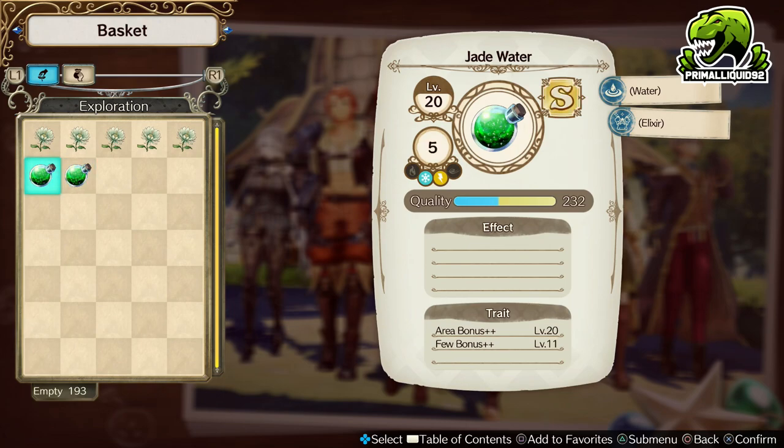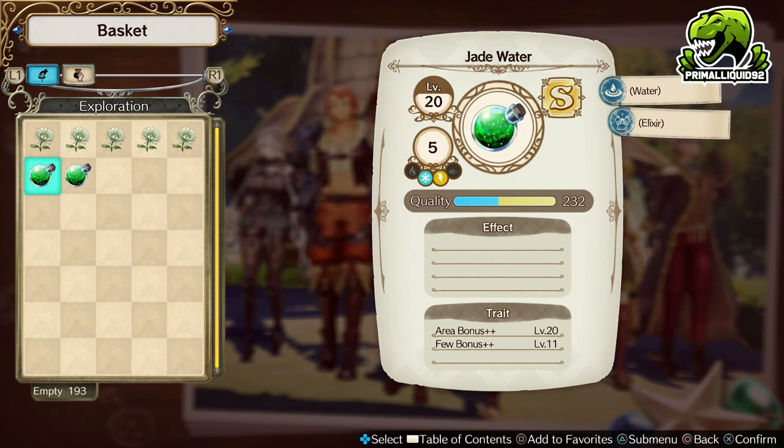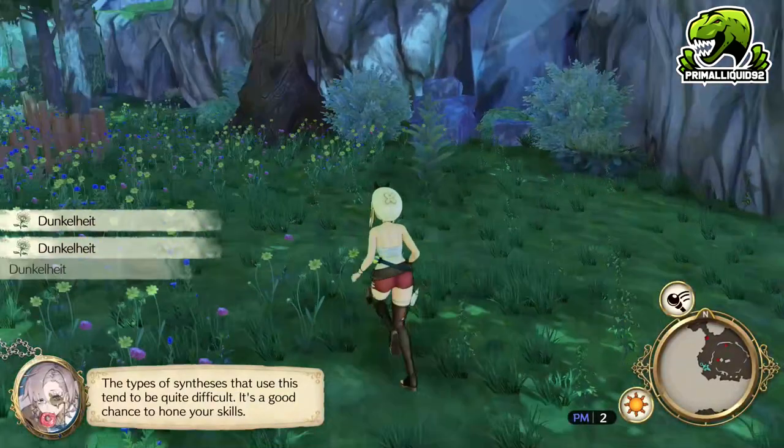Now on to the Jade Water. Straight off the bat, we've got Area Bonus Plus Plus and Few Bonus Plus Plus, at level 20 and level 11. If you're making any bomb, you would use both of these traits. Area Bonus Plus Plus you would use for an AoE bomb to take out groups of enemies, and if you're making a boss killer, you would use Few Bonus Plus Plus. So straight off the bat, we've got two of the three required traits for our bombs. And the quality is, once again, not too shabby.